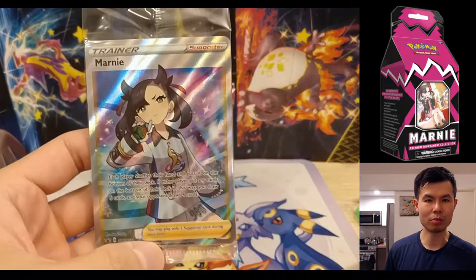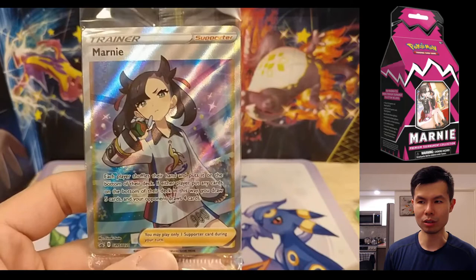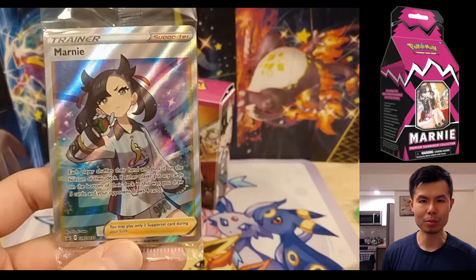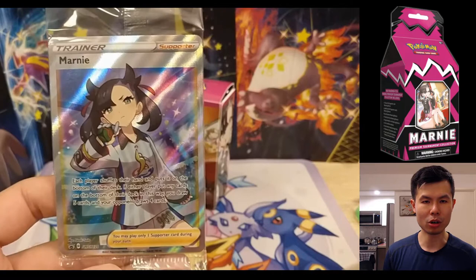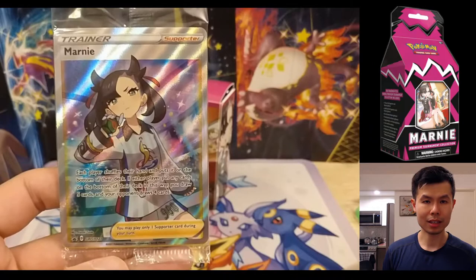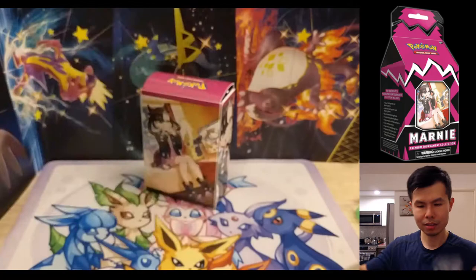And then there's the Marnie promo — a full art alternate card. This card came out in Japan in Shiny Star V, but it was excluded from the English release of Shining Fates. The reason this card is so sought after is because you can't pull it from Shining Fates — you can only get this promo from this premium collection. Right now it's being resold on the secondary market for $40, which is basically half the price of the box. So if you factor in the $40 promo plus 7 packs plus all the other content, it's not too bad.